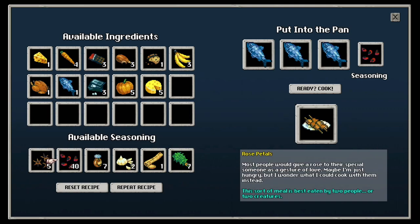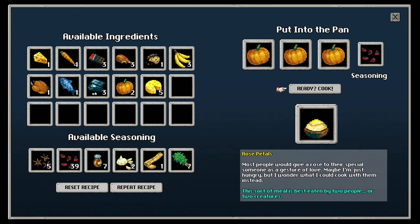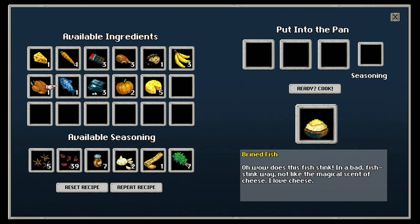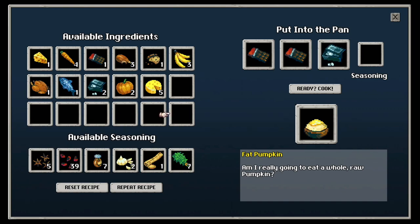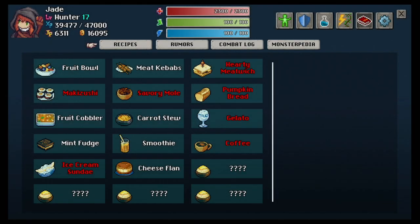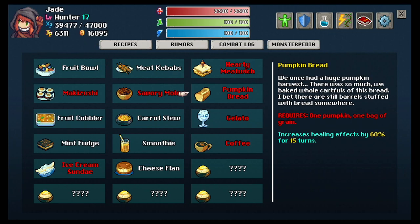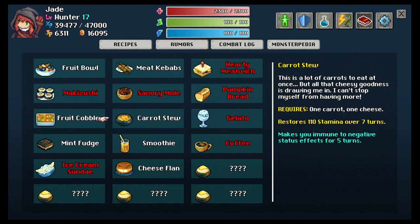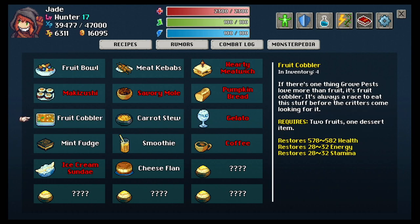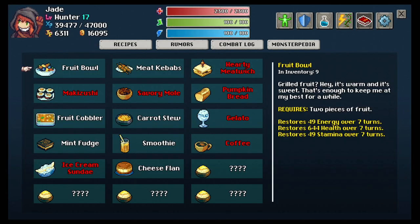Usually, if you throw in ingredients that are incompatible items or just random food, it will come out in a curry dish, which is honestly one of the best dishes early on, because it restores a bit of everything and doesn't keep you full for all that long. What this means is that you can eat again sooner, should you need to. If you do find or unlock recipes, you can quickly cook them by standing in the square next to the fire pit and opening up the recipe menu. Once it's open, if you have the ingredients, the dish will display white text, meaning you can literally just select it and it will cook the dish using your ingredients auto-magically. This is great for bulk cooking.